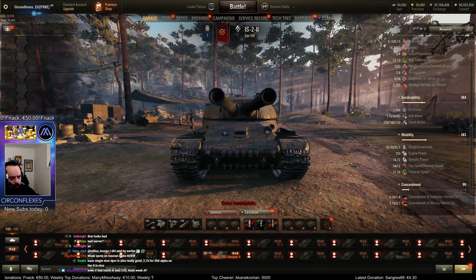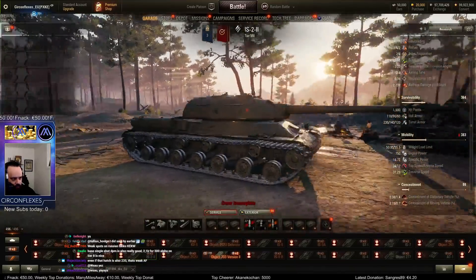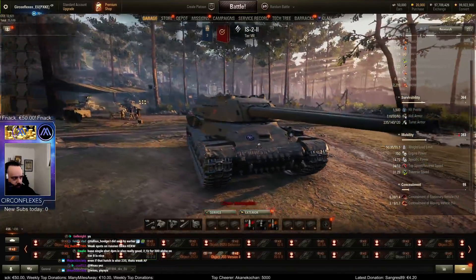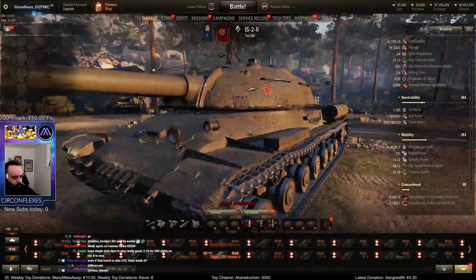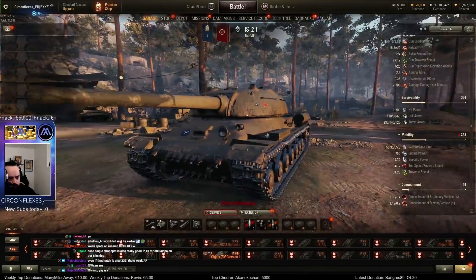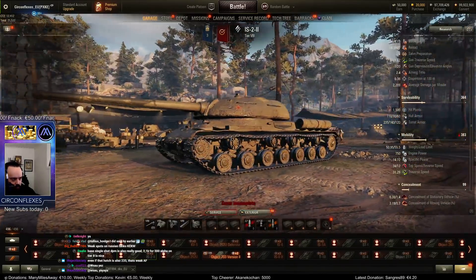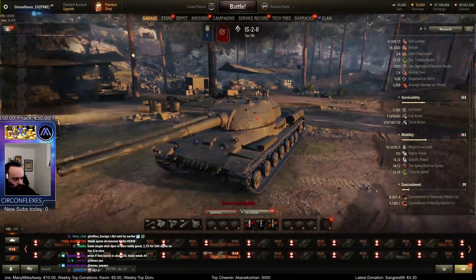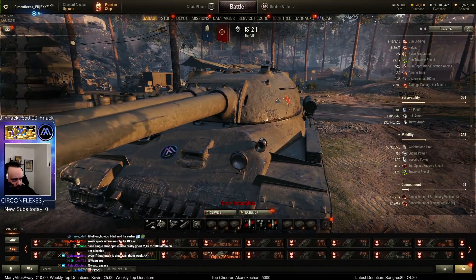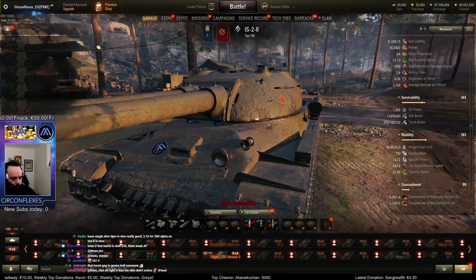Hull armor is only 110, which is pretty poor. But it is well angled and it doesn't have a pike nose, so you might still get away with it a bit. Lower plate is probably weak as hell. 90mm side, and it doesn't have spaced armor on the side as far as I can tell. There's also this weird thing where the hull goes in to make room for the turrets, so this might be a weak spot when side scraping.